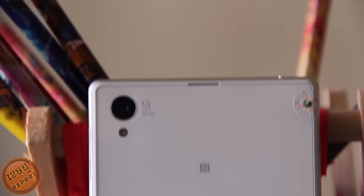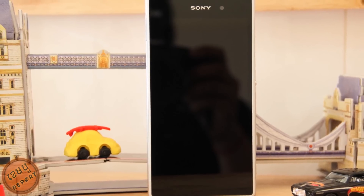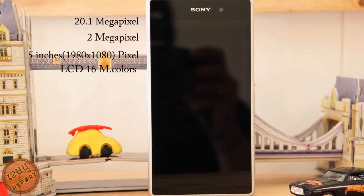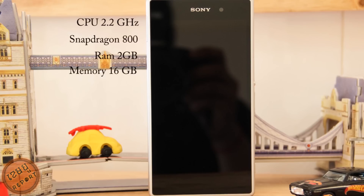The Xperia Z1 features an 8.0 MP camera, 2.0 MP front camera, 8.86-inch Triluminous LCD display, 4.0 GB, 5.0 GB, 6.0 GB, 6.5 GB storage options, and runs Android 4.0 Jelly Bean. It's all about what this phone has to offer.